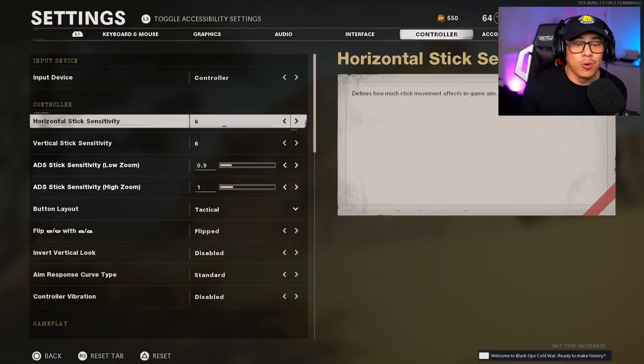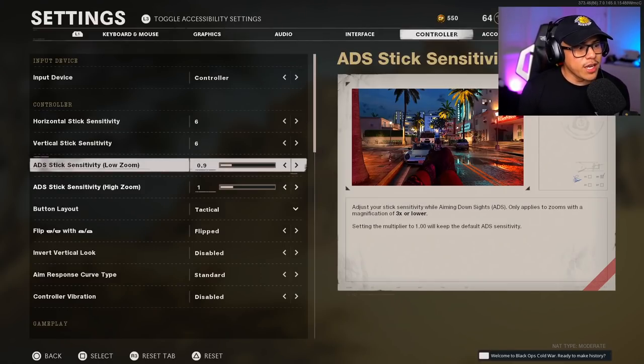For me, for example, I'm running a 6 horizontal and 6 vertical sensitivity. This is what works for me and I find a lot of success with it — just because I run this doesn't mean you should copy it. You have to figure out what works best for you. For my ADS stick sensitivity on low zoom, I have it at 0.9.